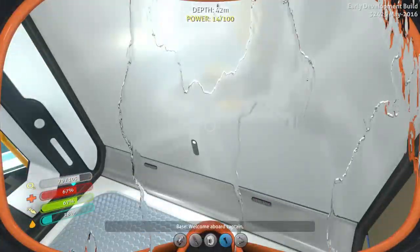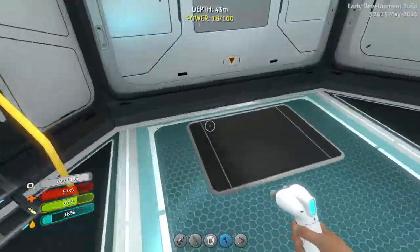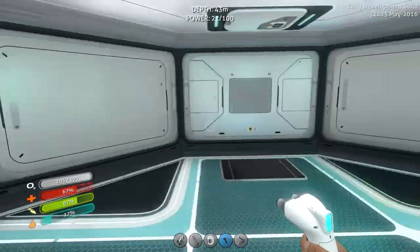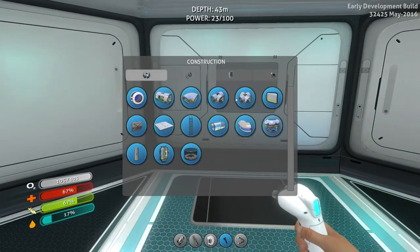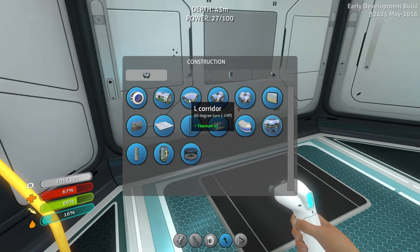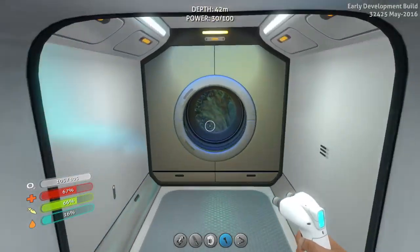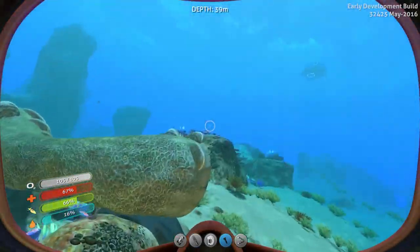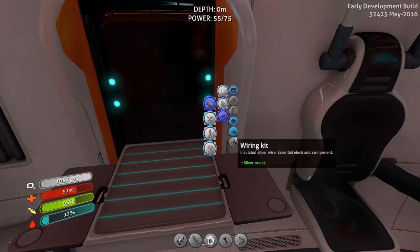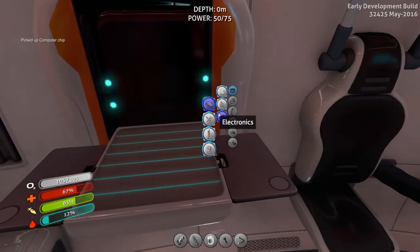Now we can see if we're actually getting power. Look at that! Wow, we are really heavy-footed, kind of tromping around. Awesome. Can we build a window? Oh no, we need glass. How do we build a fabricator — is that something we can build? Here we go, a fabricator. We need a wiring kit and a computer chip. I already got a wiring kit, now we just need a computer chip — that should be enough for the fabricator.